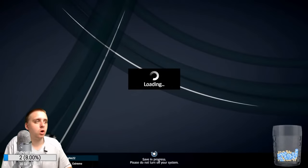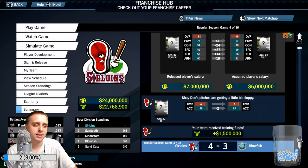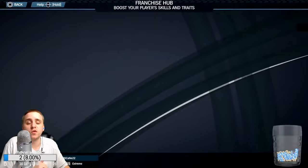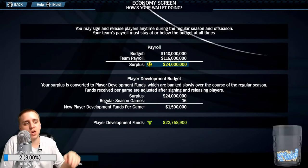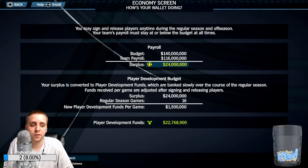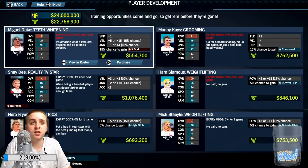Let me check out some of the player development and signing and releasing. I've simmed through multiple seasons here and accumulated a bunch of funds. One thing I've noticed with player development funds is they carry over from year to year, so you can save them. I've simmed three years and here's a look at my economy — the budget is 140 million. I have a good surplus, and that surplus is divided every week and I get that in player development funds after each game.